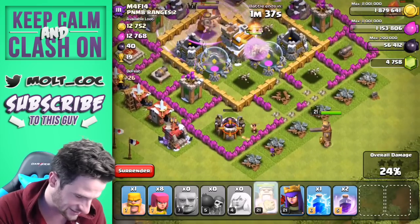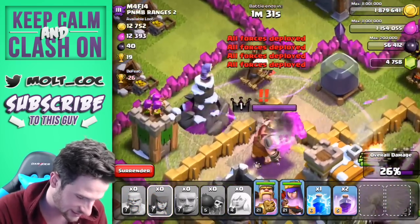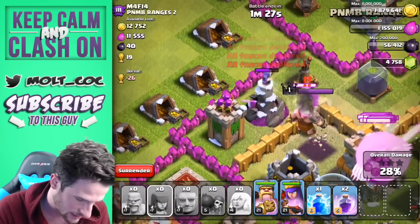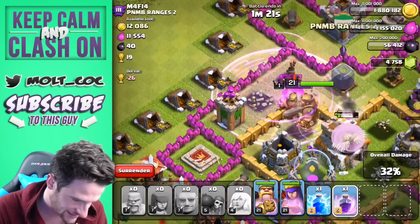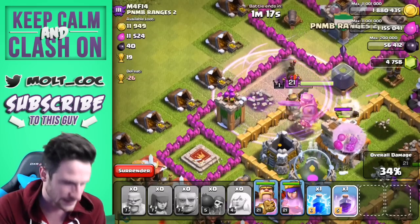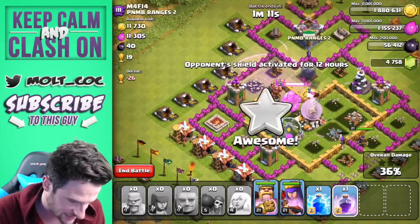Both healers are in range now. We're going to drop off our king and our queen and just see what happens. The healers need help — look at the giant, stay up giant! We're losing healers, hurry! No — the giant went down. But that's okay, we've got our king up and our healers still have a good amount of health.